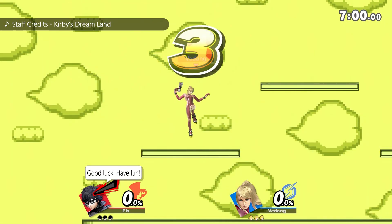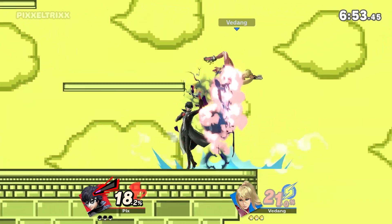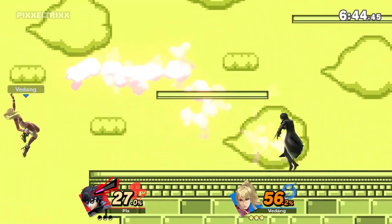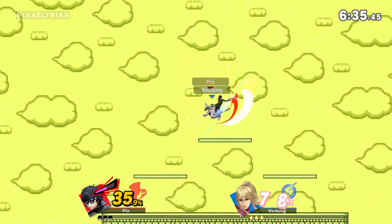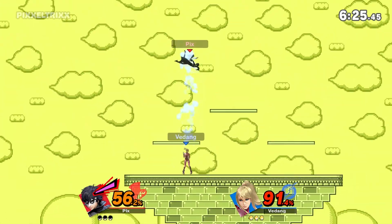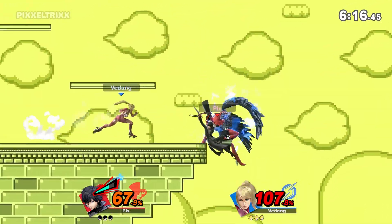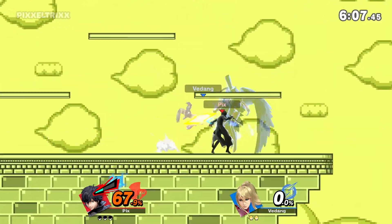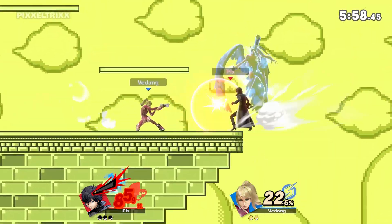Now we ran into a ZSS player — people out here playing their mains on Joker day one. Maybe people want to see if their character has any changes — that would make sense with the King K. Rool player. His recovery is phenomenal vertically. It's like Simon's but good and actually reliable. You know how if you're playing Ivysaur and not facing the right way when you up B — that never happens with Joker. You up B and you're guaranteed grabbing that ledge. Immediate snap to ledge.